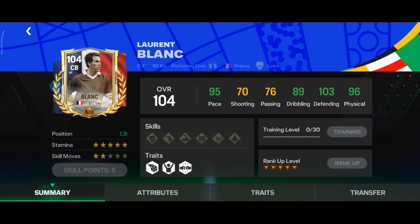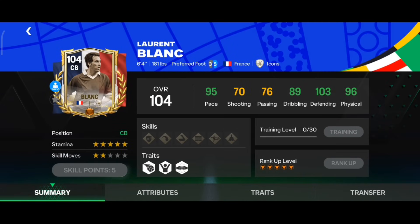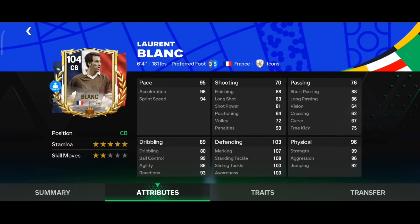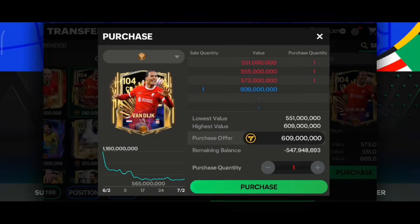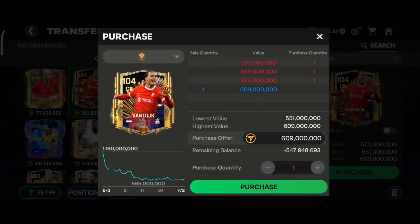The next card is the icon from the Euro event, Blank, at max rank. He has 95 pace, 103 defending, and 96 physical, with six foot four height and maxed out stamina. Marking, standing tackle, sliding tackle, and awareness are all above 100, physical stats are very good, and he has Medium-High work rate — very good for a center back in Head to Head.